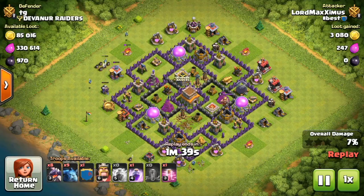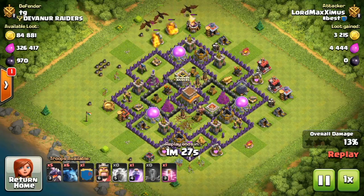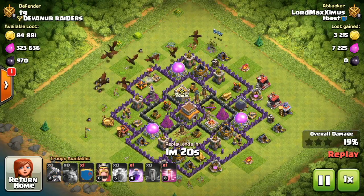I'm using the mass dragon attack with a couple of minions to make my dragons go to the right places, and I have some balloons and a clan castle troop as part of the attack strategy. While you check out my gameplay, I'm going to explain a few things to kick off this series so you guys know what it's all about and what my thought process behind this is.